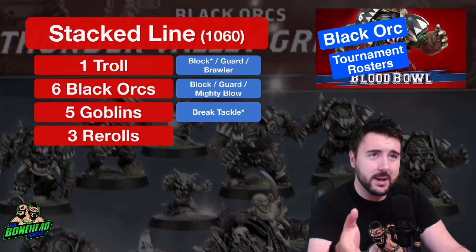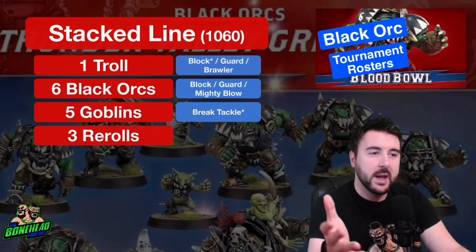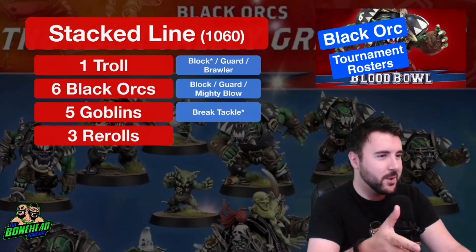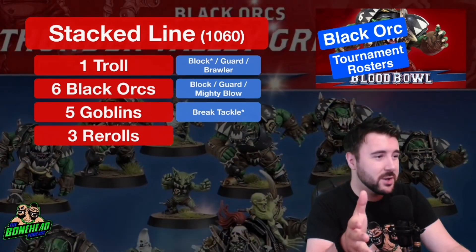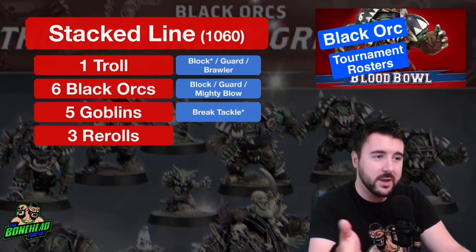From playing this team, those Black Orcs with Brawler are remarkably consistent. And the Goblins — Goblins are great: 3+ dodge, Stunty, they can do things. What that means is, realistically, you kind of get to save your re-rolls for ball-handling stuff. So the Goblins actually perform just fine because your big guys are making 2-to-3 die blocks.